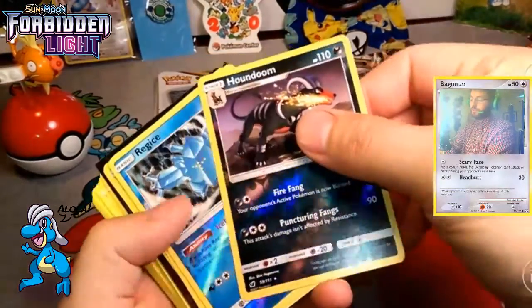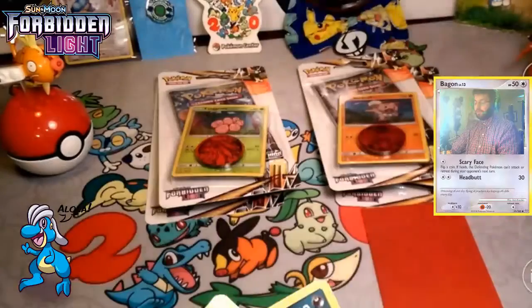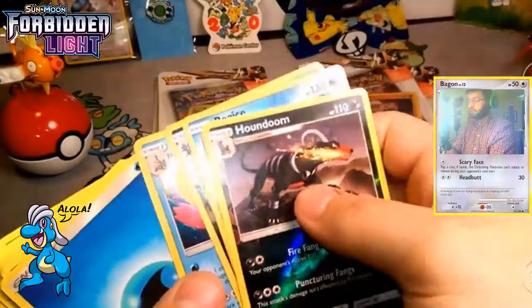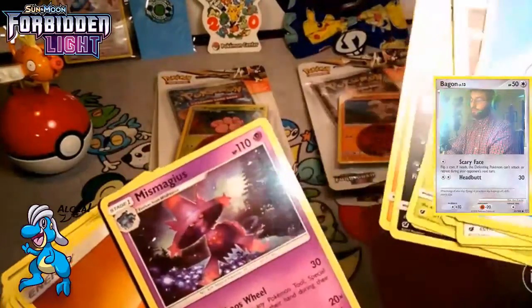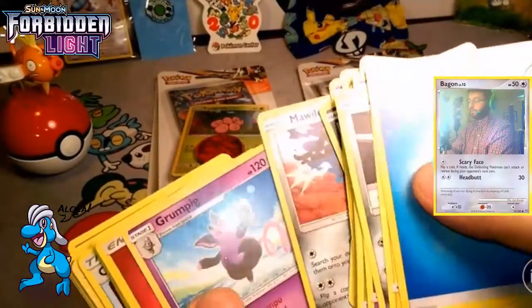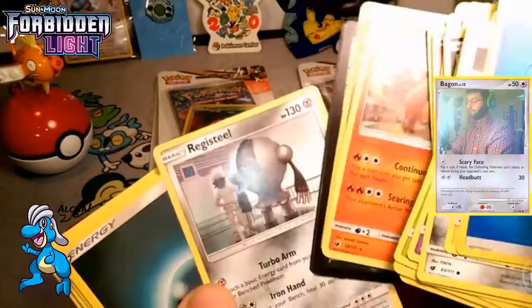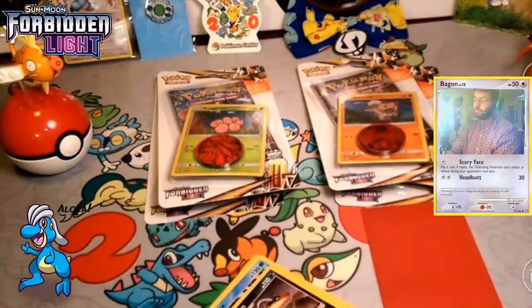Not much here. We got three reverse rares, which is pretty cool — a Houndoom reverse rare, Regice reverse rare, Hygron reverse rare, and a Holographic Milotic. We also got a Mismagius, which is a regular rare, a Registeel regular rare, and our Camerupt as well. So three regular rares and three reverse rares.